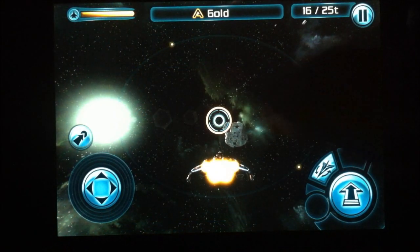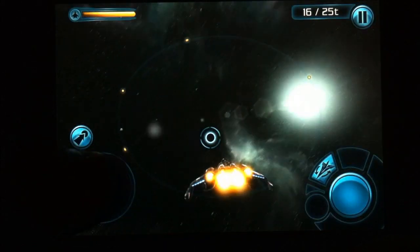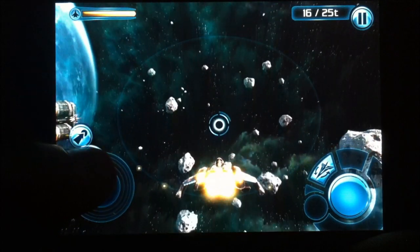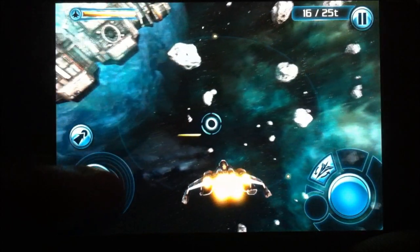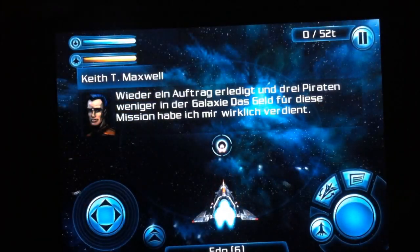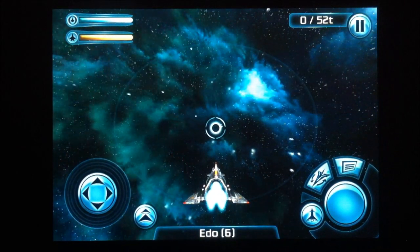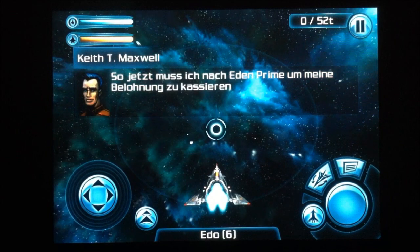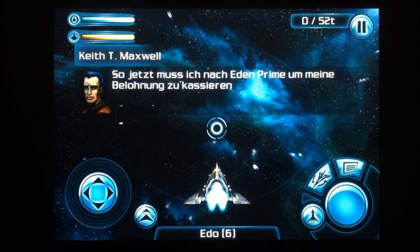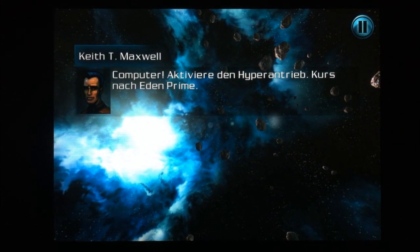Bei der hier im Test gezeigten Variante handelt es sich um die HD-Variante des Spiels, welche für iPhone 4s und iPad 2 erhältlich ist. Im Vergleich zur normalen Fassung macht die HD-Fassung speziellen Gebrauch von den Möglichkeiten des A5-Prozessors im 4s und im iPad 2, und so bestehen sämtliche 3D-Modelle aus viermal mehr Polygonen. Es gibt neue OpenGL 2.0 Shader, die zusammen mit den ausgefeilten Texturen für eine beeindruckende Weltraumoptik sorgen. Nie zuvor sah ein Weltraumtitel auf einem mobilen Gerät besser aus.